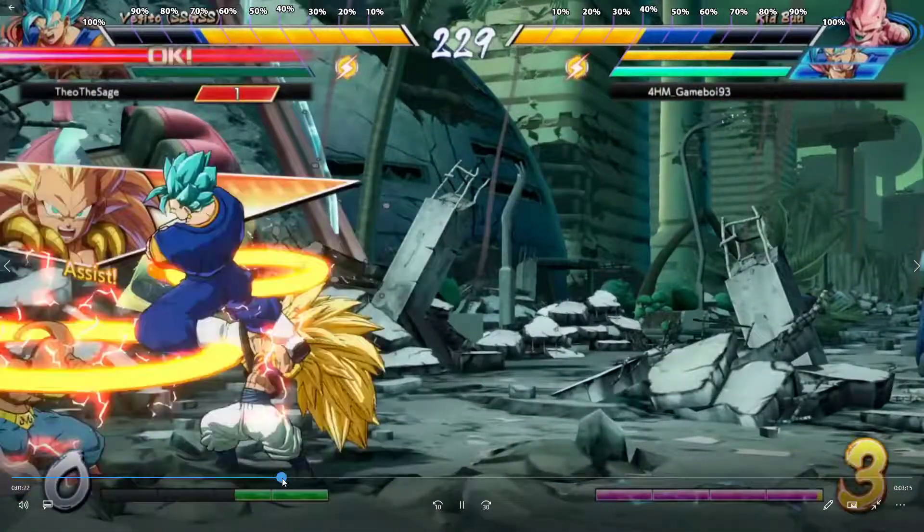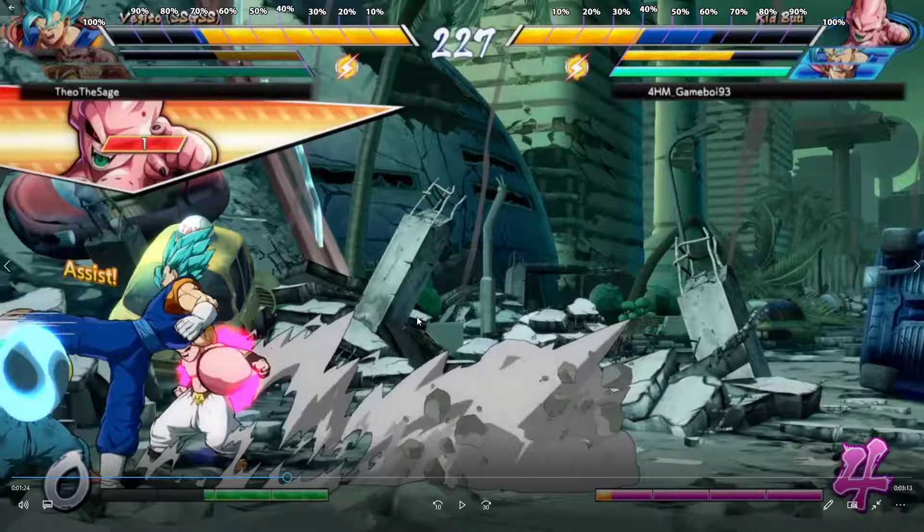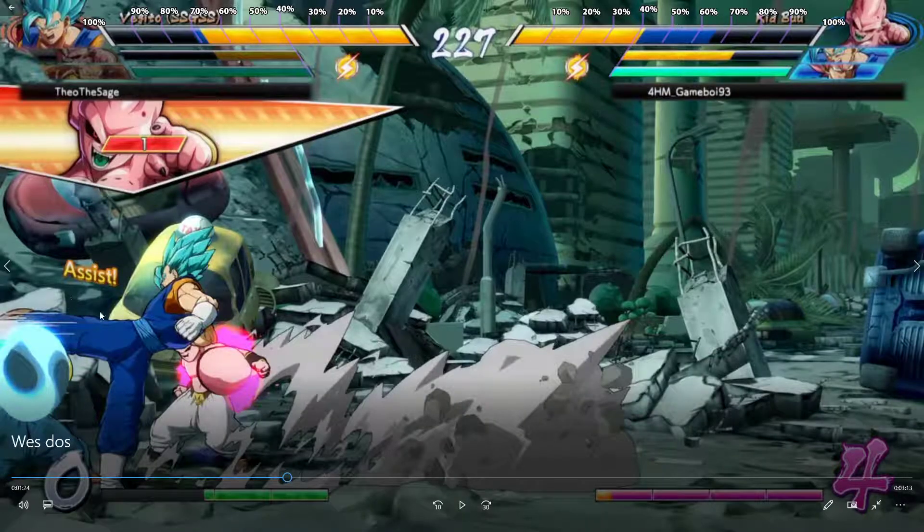We're going to beef up these block strings just a little bit. Instead of just doing the neutral jump, the airdash heavy into the falling heavy — it's harder since Kibu is such a small character, the timing is hella tight. But let's say you were doing SS Goku Black or Vegito. Instead: airdash medium, light, sword, keyblast. Medium, light, sword, keyblast. Keep that in mind. Adds a ton of pressure, gives you a little bit more meter. That's very important in this game now, and it just gives them more pressure to think about.